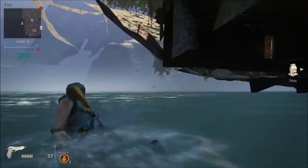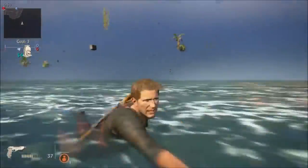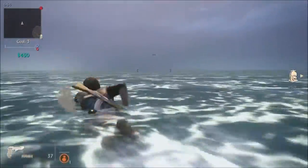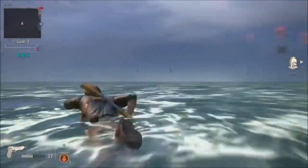Now all you gotta do is just swim to the spot where we spawned above us, and now we're underneath — so we can just swim outside of the map. If you go too far in this direction your character will actually fall off the edge of the map and die, but you can go to the left or the right and get on the far outskirts of the map.